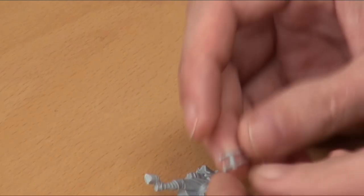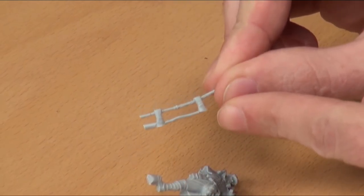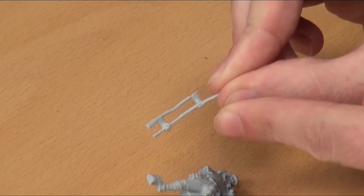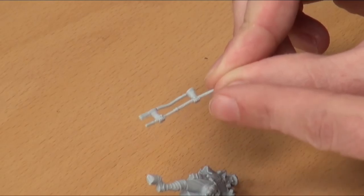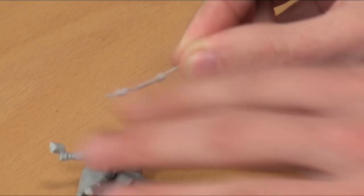He also has a sword cane, which has got some really nice intricate detail sculpted into it. Having a two-piece mini like this, it's very easy to put together — you'll have it on the table in no time. The important thing, though, is he comes with that Hound of the Baskervilles card.